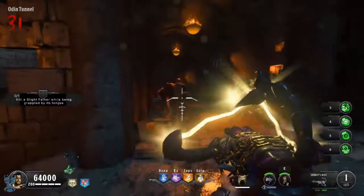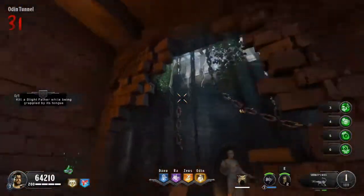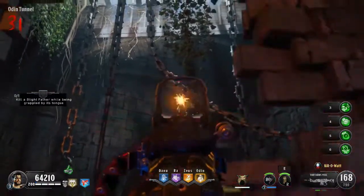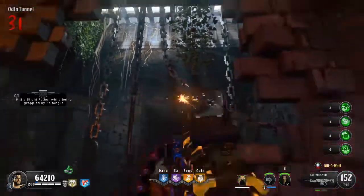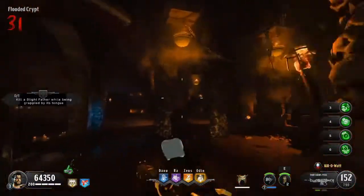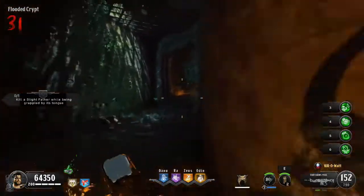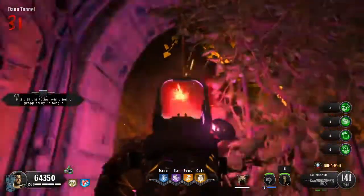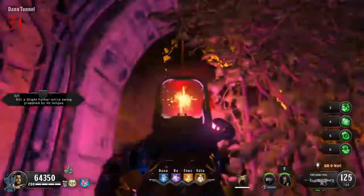The first step in completing the Zeus challenge is finding all four lightning rods underground. The first lightning rod is located in the Odin tunnel across from the Maddox spawn location — shoot at the spinner and it will raise the lightning rod into the arena. The second lightning rod is located at the intersection of the Danu and flooded crypts; repeat the same step, shooting at the spinner to raise the lightning rod.